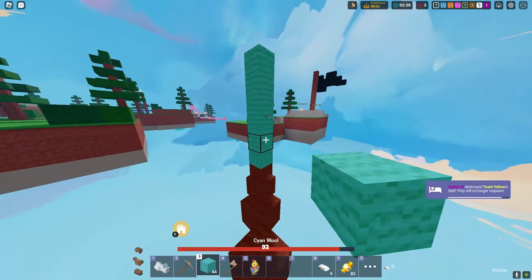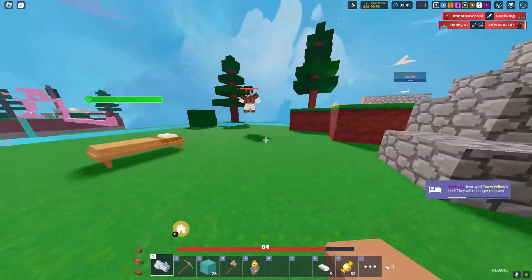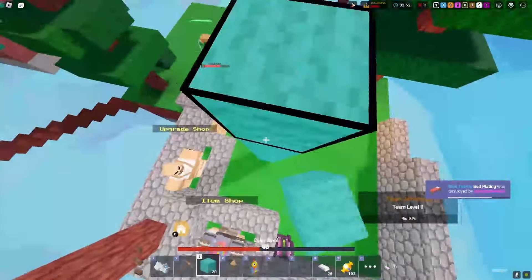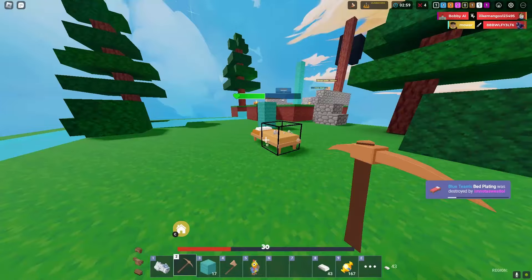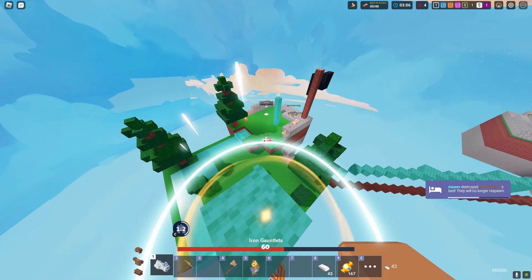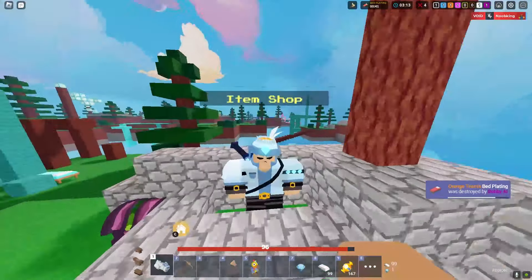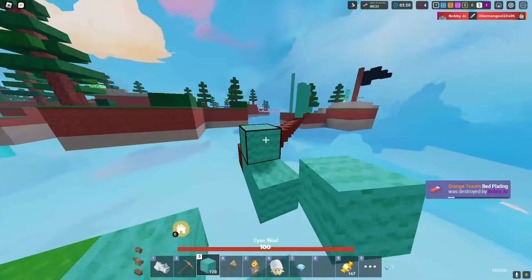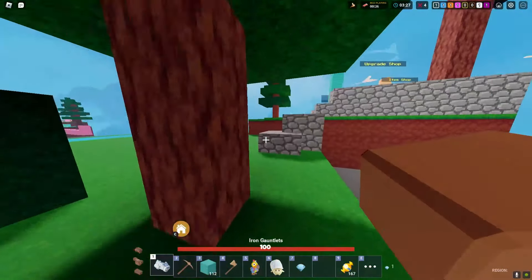Things are looking very good — we're pretty rich right now with iron because he collected his generators a lot. We can easily kill this guy with iron gauntlets. He's literally just spamming the Umeko thing, so OP. We got him! We have a lot of candy — I need to run away, block up. We'll just keep farming candy and only place the pinata when we want to deposit it. It's only 35 iron to buy one.